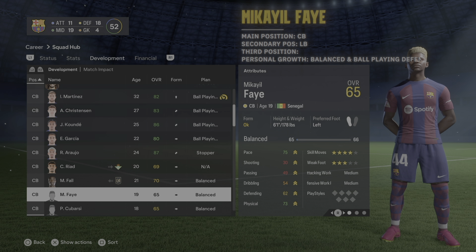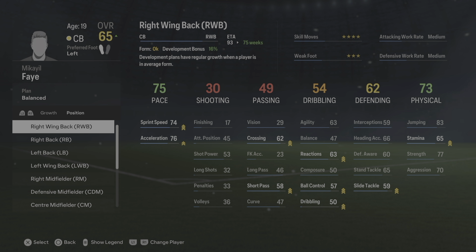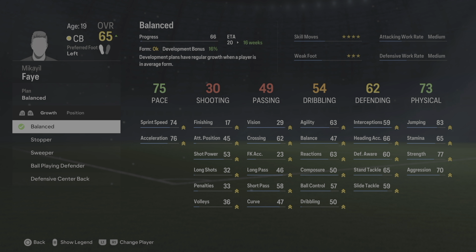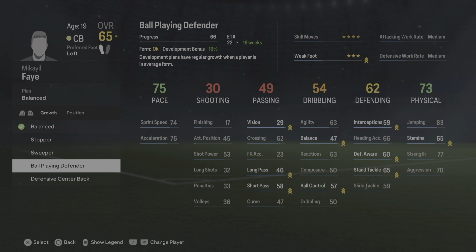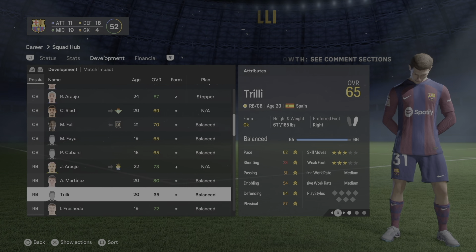Michael Fey is a very exciting prospect. You can train him as a left back as his secondary position — he does play that — but make sure you train him back as CB first. I currently have him as balanced because he's still young and developing in all aspects, but after a bit of maturity I'd also set him up as ball playing defender since he's really good with the ball and build-up play.